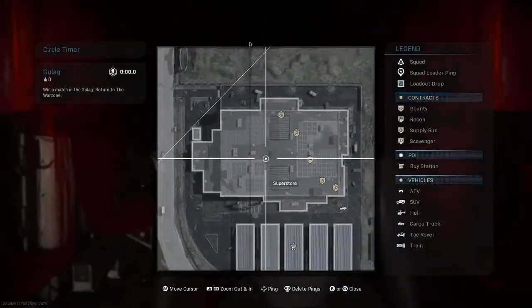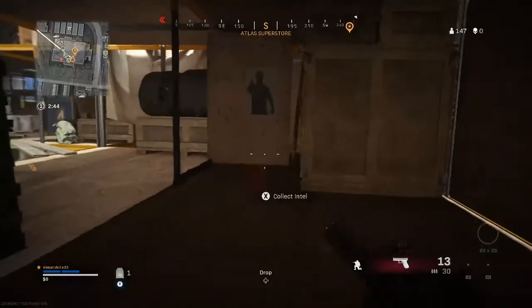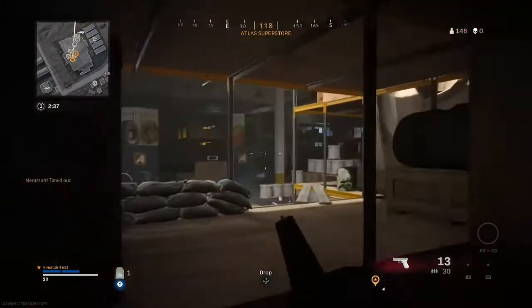Intel 3: you're told that a shipment was moved from the metro. The location for the third Sins of the Father intel is inside the Atlas Superstore. You can find the piece where it is marked on the screen below, but note that it is next to a teddy bear and mattress.